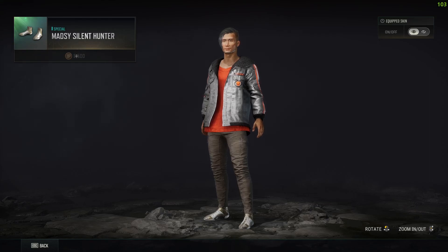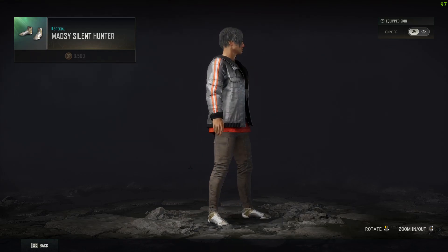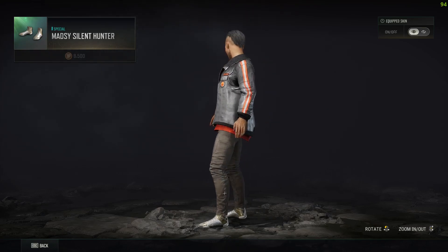Click on the Mad C Silent Hunter and where it says BP, you can just click on it. It's not letting me buy because I don't have enough BP, but if you do, just click on it and a window will pop up where you can purchase it. Click on Purchase and you'd have bought the Mad C Silent Hunter. You can go over to Customize, keep it, and use it in game.